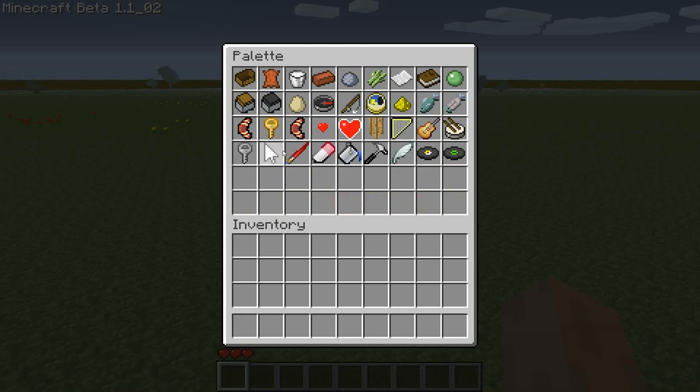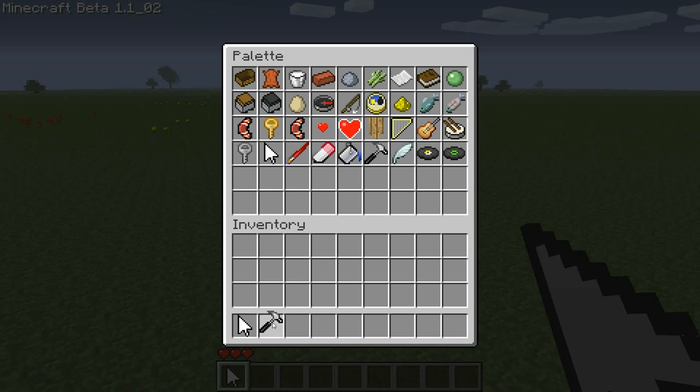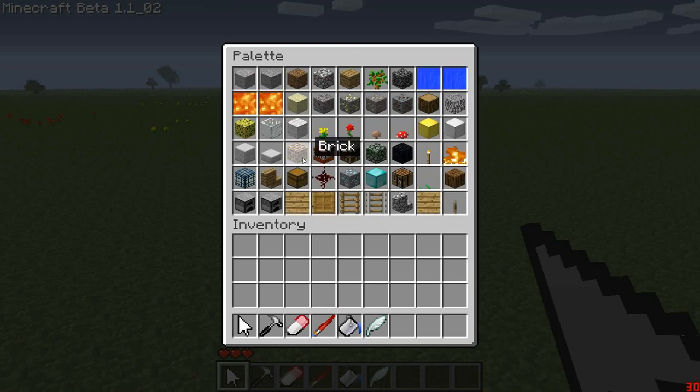We're going to want to grab the cursor, we're going to want to grab the hammer, want to grab the eraser, we're going to want to grab the paintbrush, the paint bucket, the quill, and also we're going to grab cobblestone.